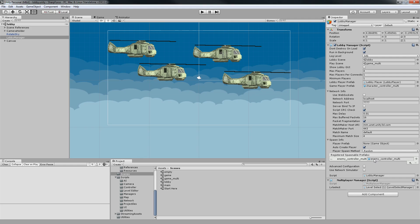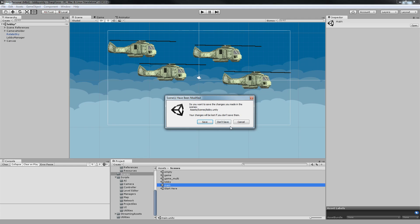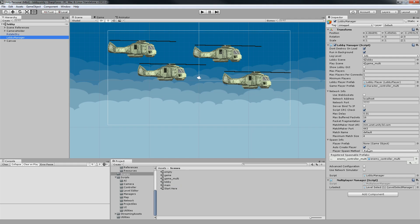However, because there is a bug in Unity 5.4 — if you add something to this list and hit save, it doesn't save the list — what you need to do is tick something else and do a manual save. What I did is tick and untick the Auto-Create Player, then save, change the scene, save again, go back, and if the prefab is in the Register Spawnable Prefabs list, then you are golden.